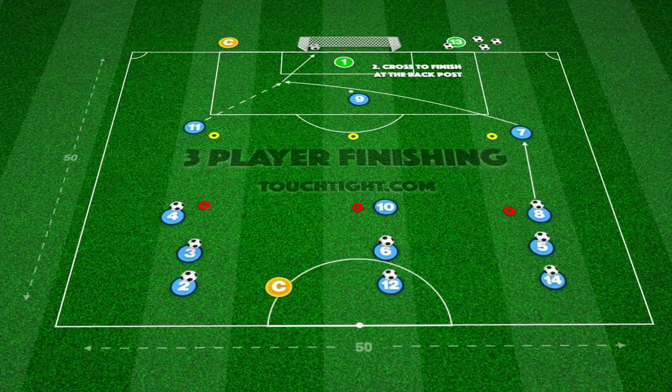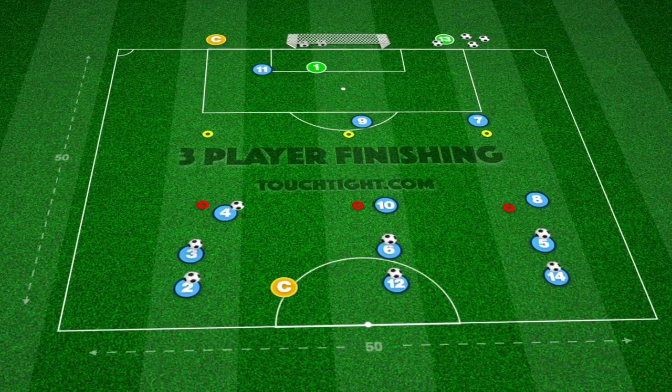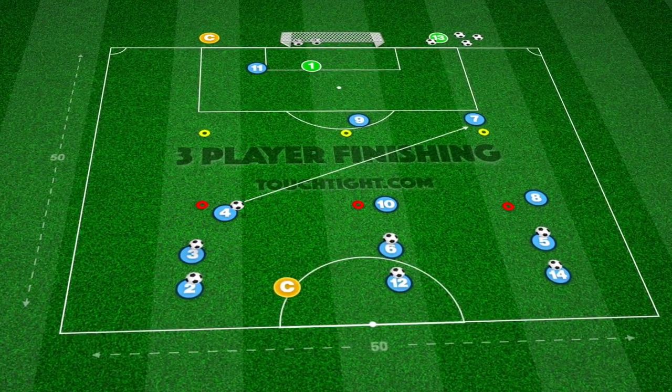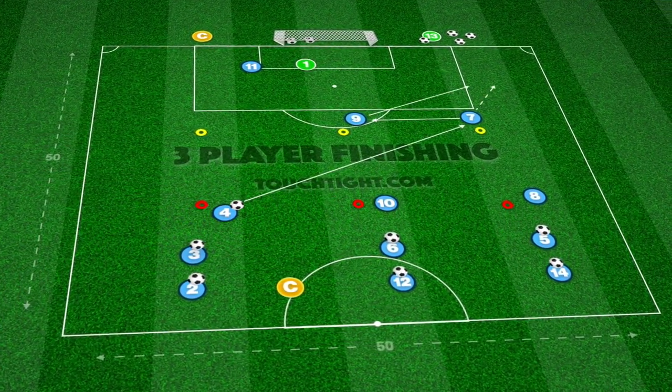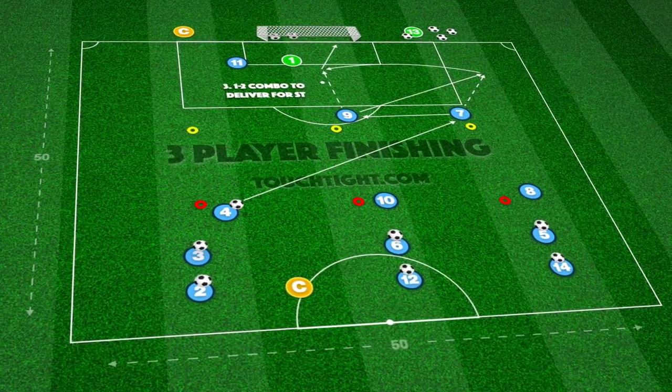Phase 2 has our right winger receiving the pass, taking a touch and crossing to the back post for the opposite winger to finish. This same player then drops to receive a diagonal pass to play a 1-2 combination with the striker before again delivering a cross into the box to finish.